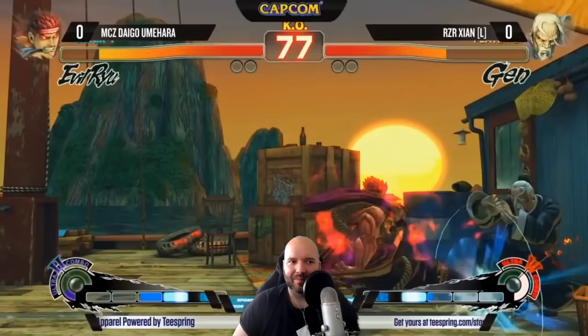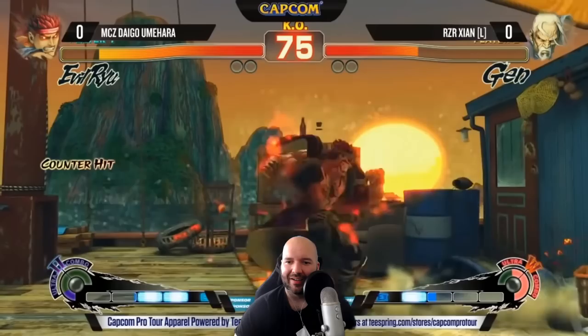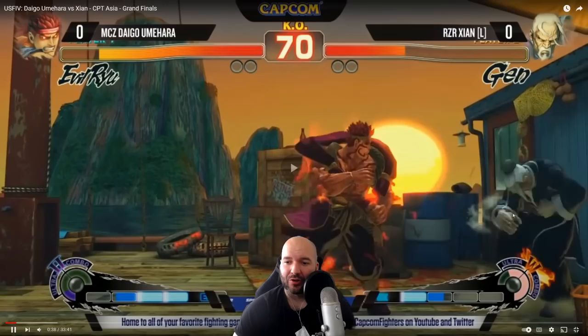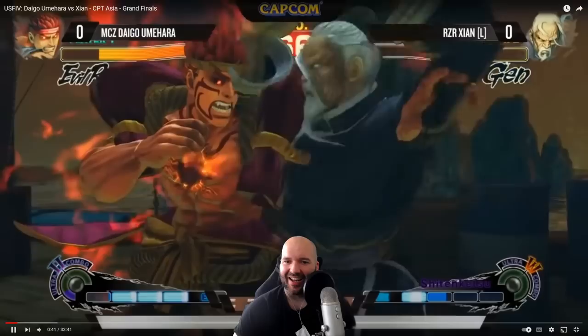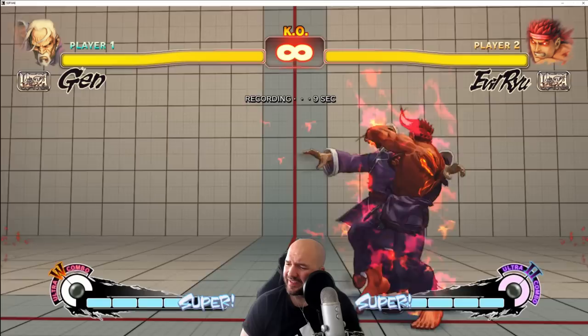Now Daigo is controlling space and pressing his advantage because he's got Cyan in the corner. When your back is in the corner, your options are greatly limited, so cornering the opponent is a huge advantage. Daigo pressures with crouching medium punches, pressing the advantage with a jump-in and using the frame advantage on crouching medium punch to really apply pressure, then gets a huge walk-up throw and another knockdown. If the opponent is pressing advantage on you, you might want to use a reversal to get out.